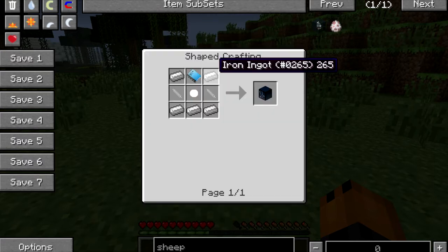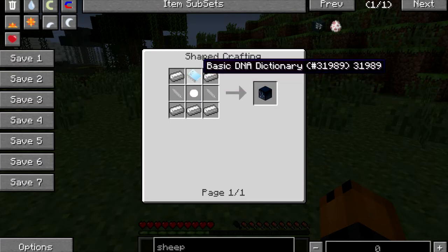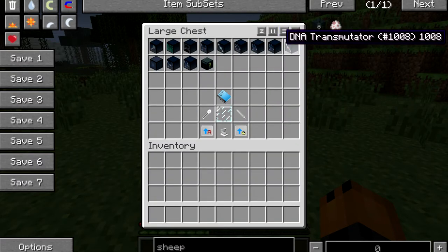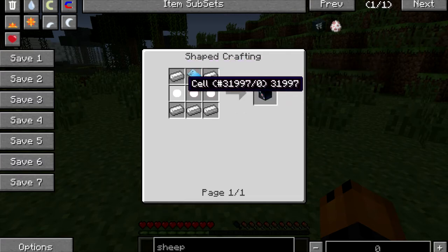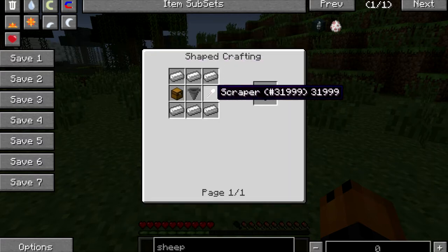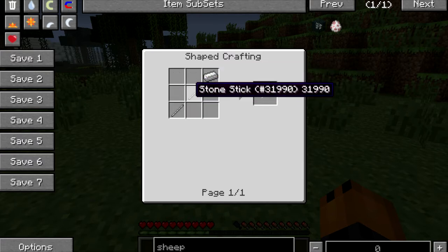To make the DNA remover, you're going to need 5 iron, 1 cell, 2 syringes, and a basic DNA dictionary. To make the DNA transmutator, you're going to need 5 iron, 1 basic DNA dictionary, and 3 cells. To make the autoscraper, you're going to need 6 iron, a hopper, a scraper, and a chest. To make the scraper, you're going to need 1 iron ingot and 2 stone sticks.